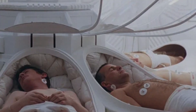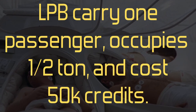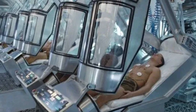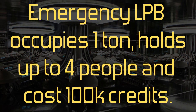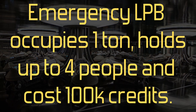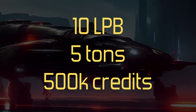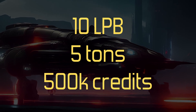Low passage berths — or what I like to call tube sleep accommodations — can carry one passenger, displace half a ton, and cost 50,000 credits per tube. They provide suspended animation for the entire trip. There are also emergency low passage berths which cost 100,000 credits and displace 1 ton — they hold up to 4 people and are exclusively used for emergency survival situations. The Phineas is going to have 10 low passage berths, which displaces 5 tons of total space and costs a grand total of 500,000 credits.